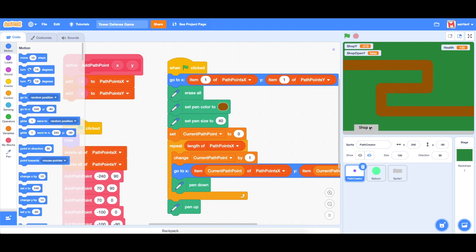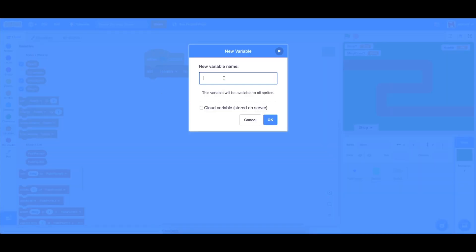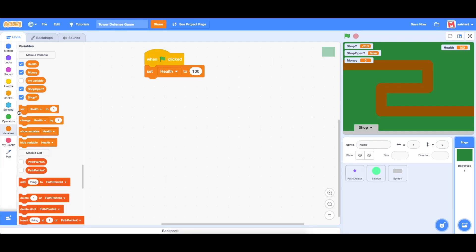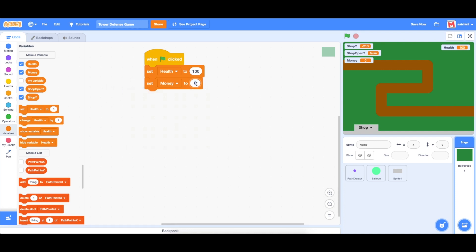The first thing I want to do is bring in the money variable. We're going to create a new global variable for all sprites and it's going to be called money. We're going to set money to 50 for now, and we should also hide the other two variables and bring money to the right.